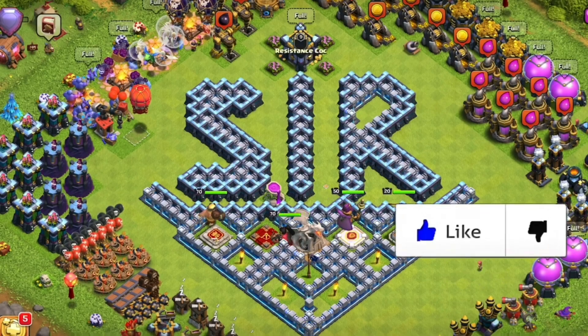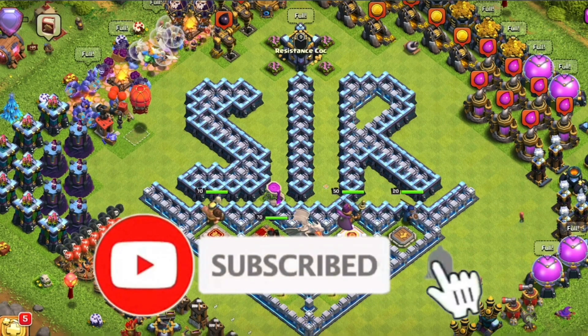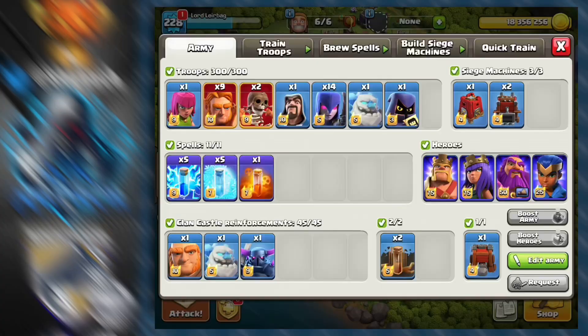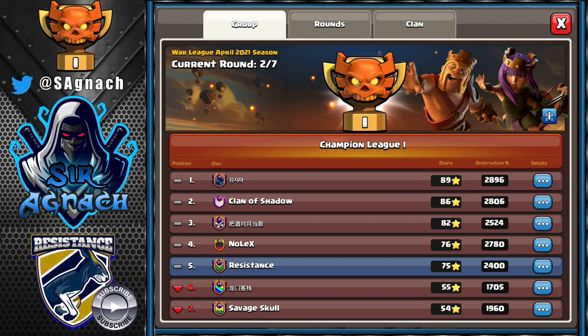Hey everyone, Sharknack here. Welcome to another video. On today's video I'm bringing you my first two wars on three of my clans in different champ levels. I'm bringing the Frozen Witch attack which I use on most of my attacks and I've gotten quite a few triples. I've had a Champs 1, a Champs 2 and a Champs 3 clan.